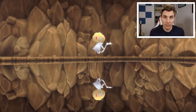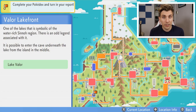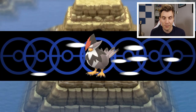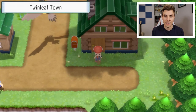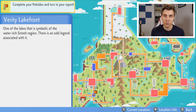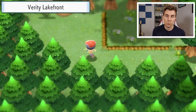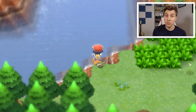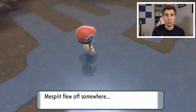I would like to get them in either their shiny forms or with very strong IV spreads. This takes us to the third and final Pokémon of the trio, and that is Mesprit. Mesprit is located in Lake Verity, which you can access from Twinleaf Town — your hometown. However, unlike Azelf and Uxie, when you encounter Mesprit you can't actually engage in battle because it just flees and then begins to roam around the Sinnoh region. And this is where the problem starts.